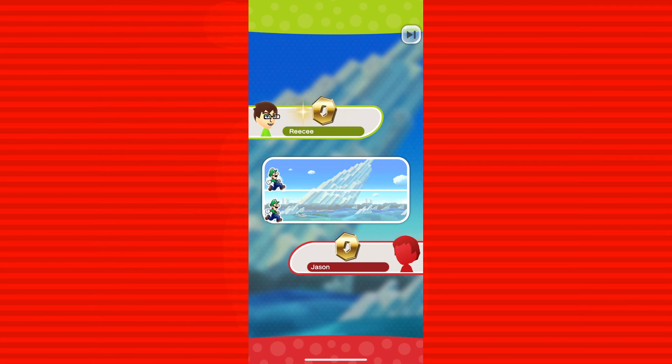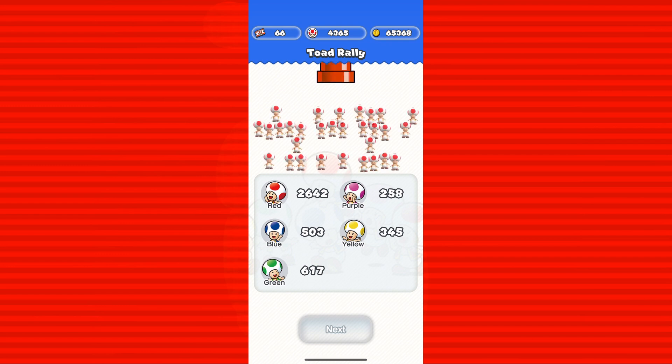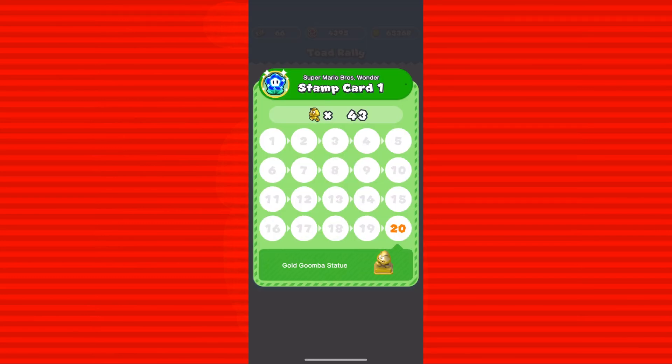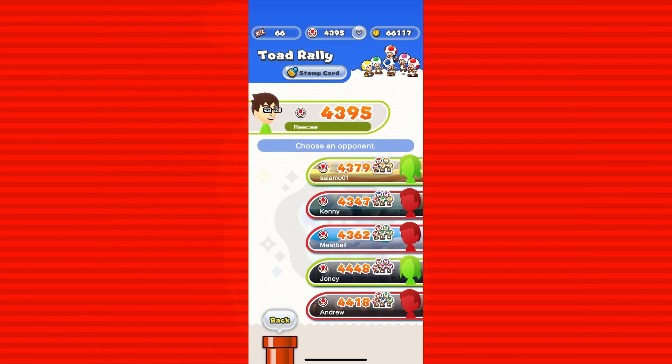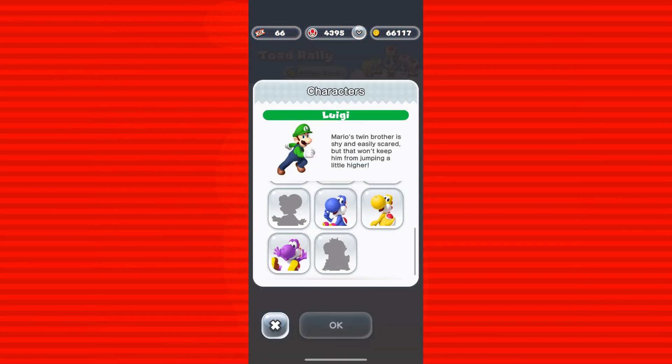The fact that they went out of their way to actually add new assets into this game is surprising. The art styles weirdly kind of work with the Wonder stuff. I got one stamp so far, which references different power-ups like the elephant fruit, the bubble flower or fire flower, and the drill mushroom — it references different things from Wonder. They could have added more, but it's weird that they added anything at all.